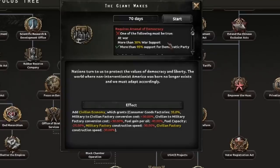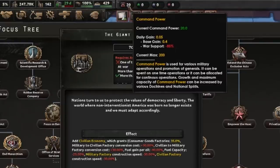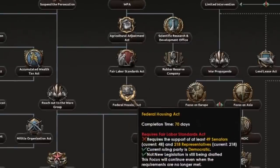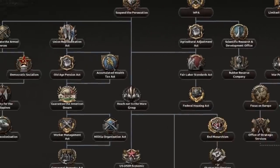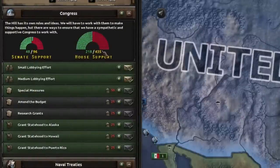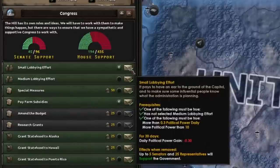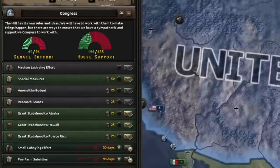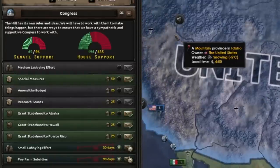You can do this by taking the A Giant Wakes focus in your focus tree. This focus is locked behind your war support being about 30% or more, so you're going to want to send an attaché to China when their war starts — make sure you save up your command power as the US gains that very slowly in the early years. There's also the Great Depression national spirit you need to chip away at, which hits you with 30% consumer goods. You need to complete three focuses ending with the Federal Housing Act; these require Congress support and waiting between each focus, so do them early. Don't forget to take the Small Lobbying Effort decision and later Pay Farm Subsidies once you complete the Agricultural Adjustment focus, and build infrastructure or munitions factories as those events appear. Taking each of these as they become available will give you a comfortable majority in Congress, allowing you to complete your focuses without delay.